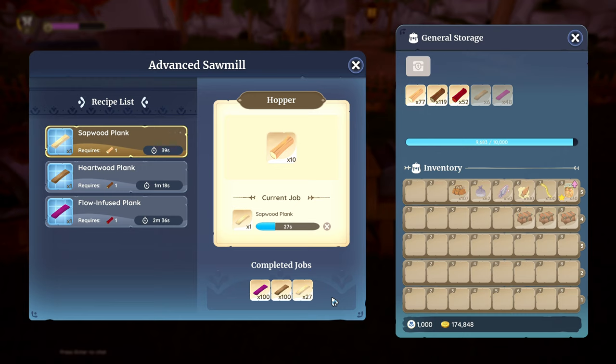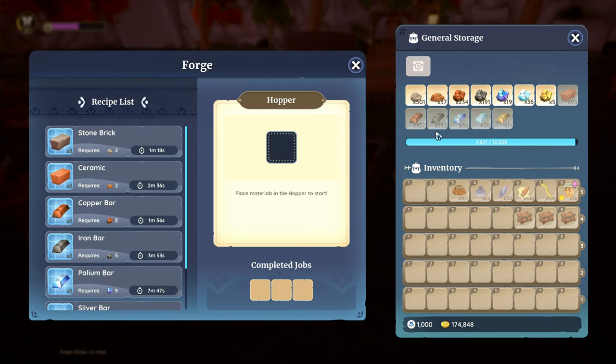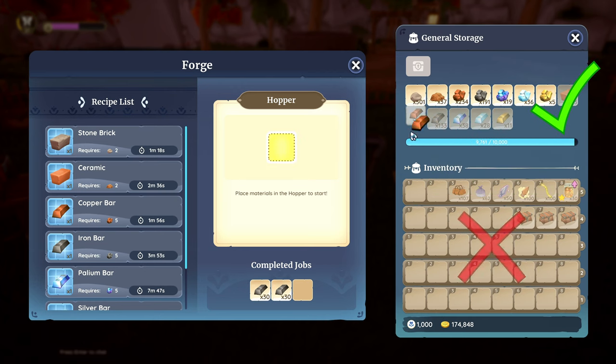As for the tip: if you are close to max storage and have trouble freeing up space, don't empty your crafting stations unless you really need the items. Your furnace or sawmill can easily hold a few stacks of bars and planks until you need to take them out for crafting. You can also store converted resources retrospectively in your stations, but you can only do so from your storage and not your backpack inventory.